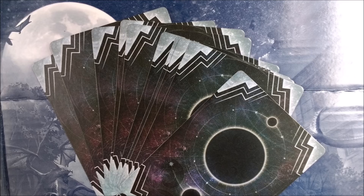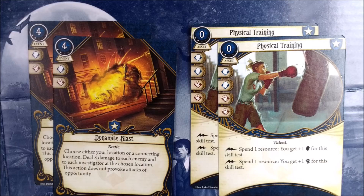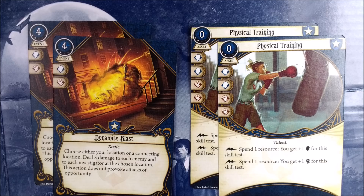New cards are always a motivation when deciding whether to make a purchase. Here we have 20, which is two copies of ten different player cards. Every class gets two and there are no neutral ones. All of them are experienced copies of cards you have seen in the core set. Thematically this makes sense and gameplay wise it is great to see some real classics that have not been touched since 2016 finally get a makeover. The set splits easily into two with five of the new cards being the skill boosters which now have an experienced version.